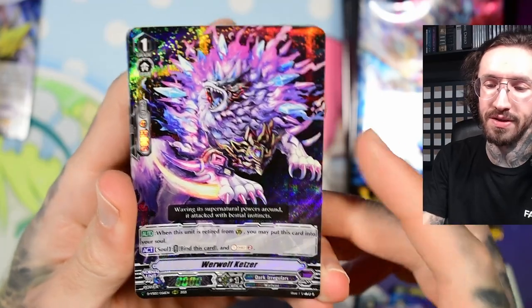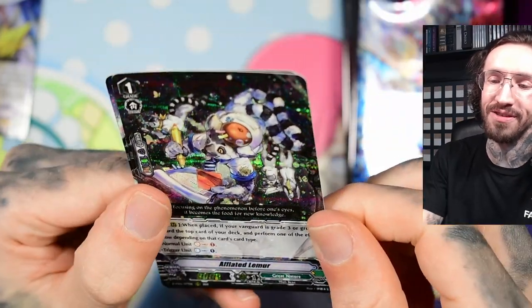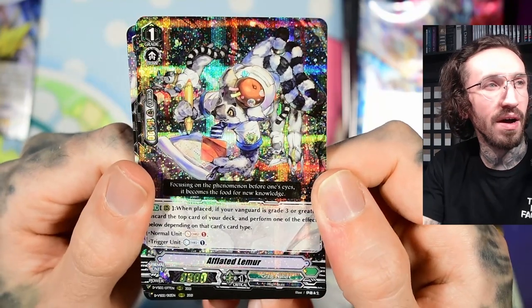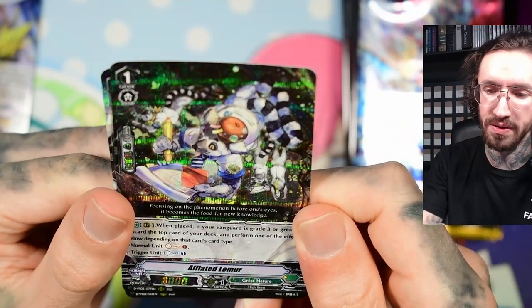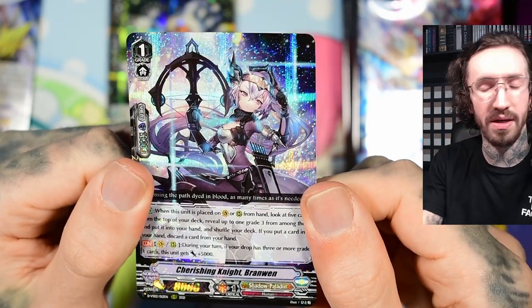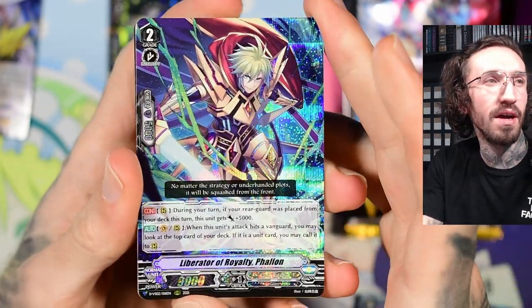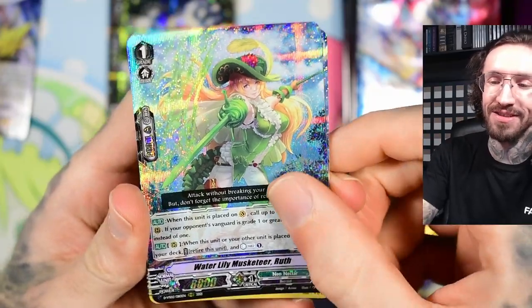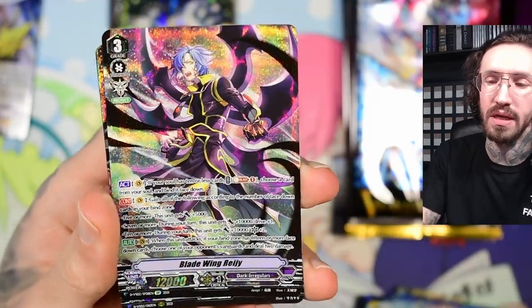Werewolf Ketzer - that's a German word, maybe it's an English word too. The art in Cardfight Vanguard is just too good, the art style is so beautiful. And it's not really suggestive either - sometimes even V-Cross is too lewd for me. I like how with Cardfight Vanguard you can show the cards to your parents or your grandma. It's not super suggestive or anything. I really like this about Cardfight Vanguard.